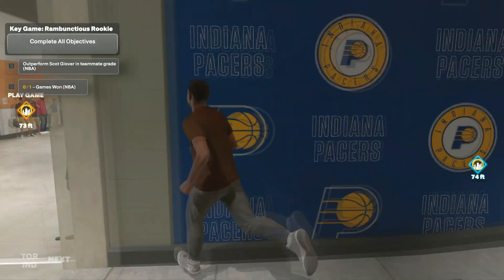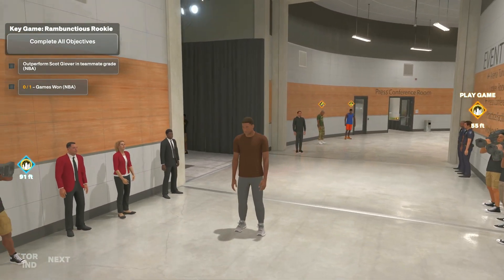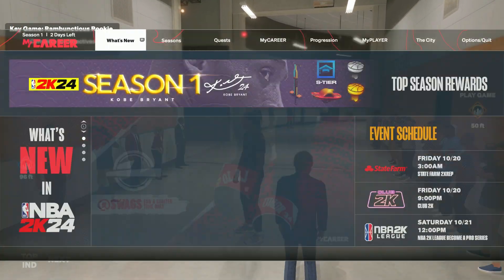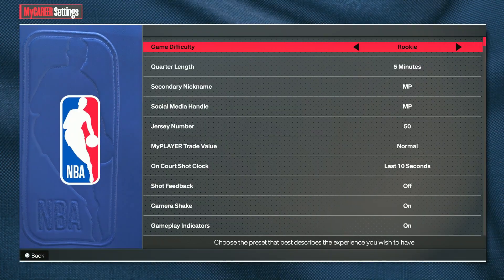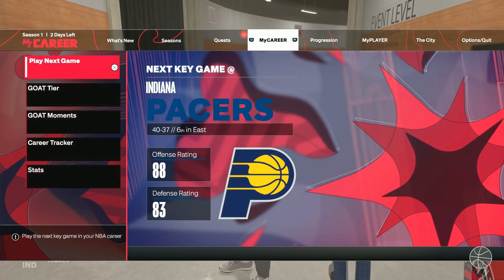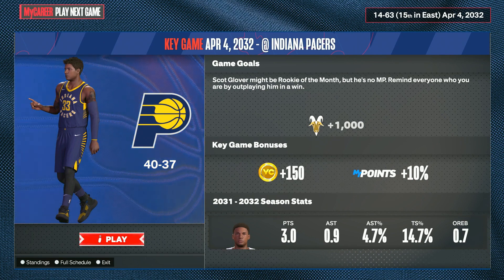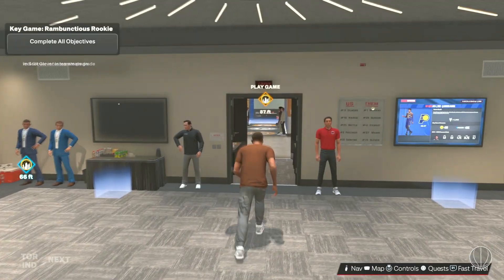Method number three is the foul-out VC method in MyCareer. It doesn't matter what build you use — any build will do. First, go to your options and make sure your game difficulty is set to Rookie. You can leave the quarter length on five. Once that's done, sim to a key game — the key game bonus is 150 VC, so that's what we're aiming for.